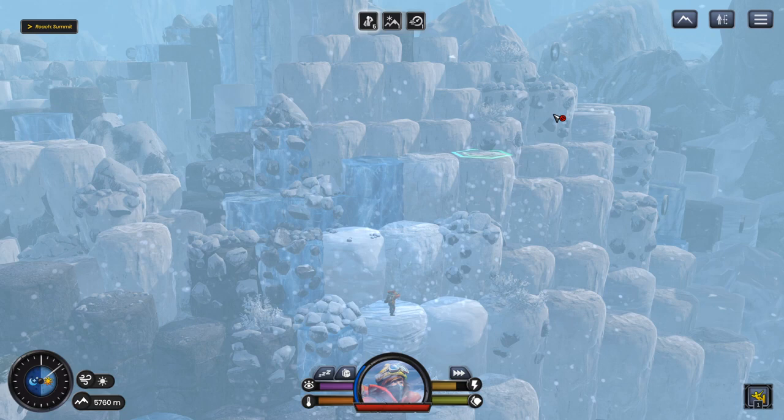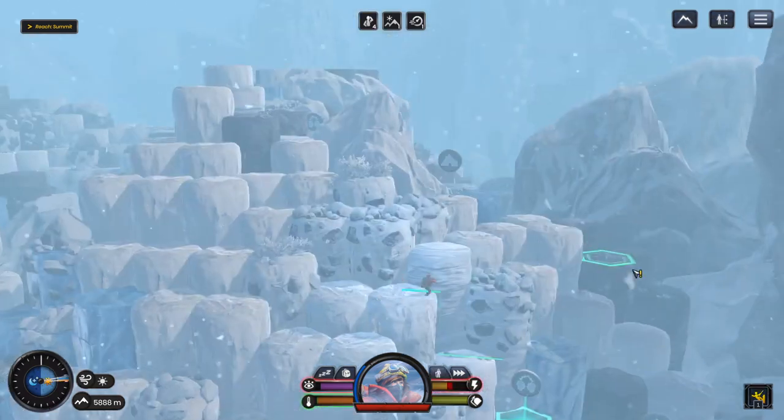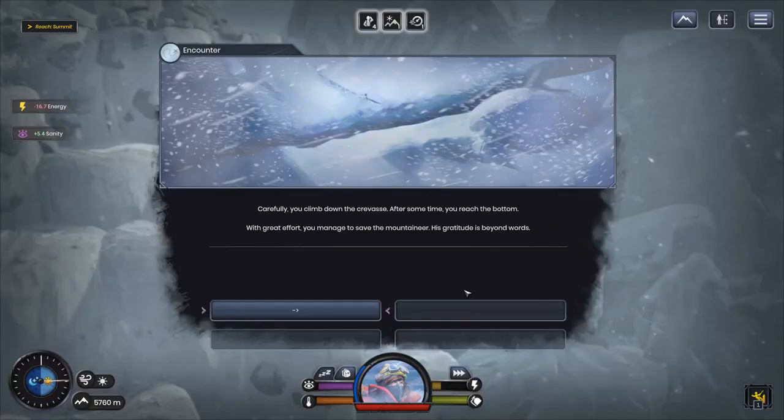We'll head toward the person marker first. As you walk past a massive crevasse, you hear faint cries for help. Looking into its depth, you identify an unfortunate mountaineer at the bottom. I always try to save people — it's the right thing to do, same as with the fox. You carefully climb down; with great effort you manage to save the mountaineer. His gratitude is beyond words.